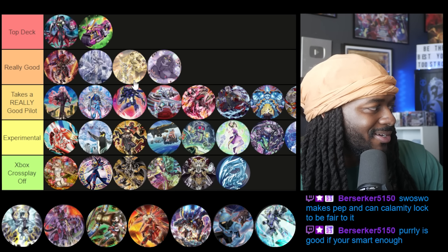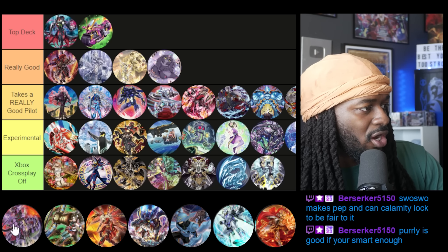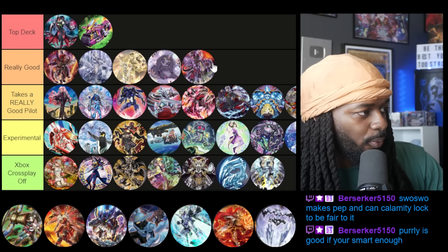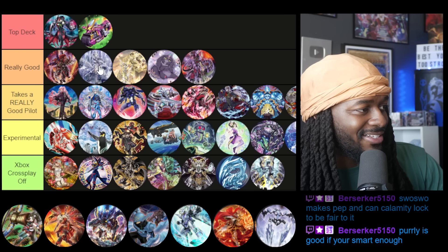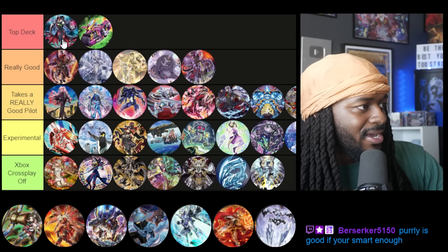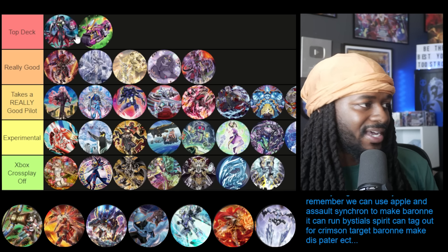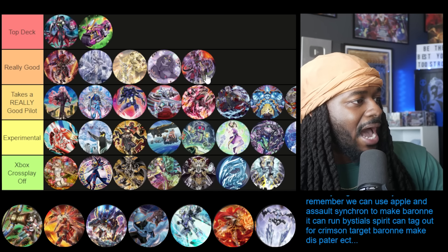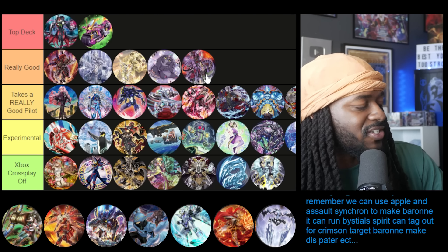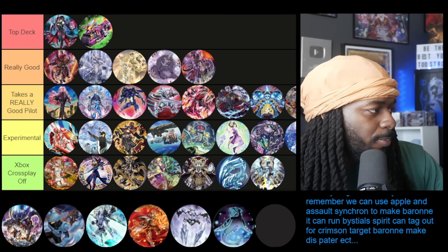Mikanko benefits from it being a combo format — goes first and just does whatever it wants. Dragon Rulers are 100% cross-playoff. Dinos, ironically, are really good: it's a combo format and this deck has Maxx C at three, literally built to beat every single one of these decks other than Labyrinth and Perlereino. If you resolve Maxx C against Mikanko or Snake Eyes you're breaking their board — but the deck costs way too many gems to pilot. Zodiacs are experimental, nothing wrong with them. Sky Striker I'd put in 'takes a good pilot.'